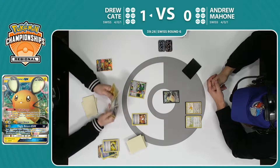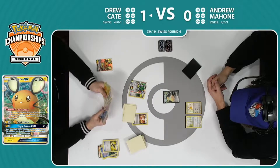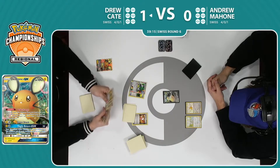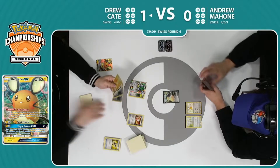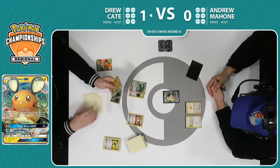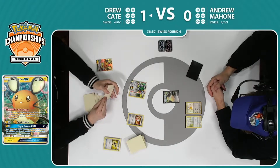Trainer's Mail here does not hit something immediately useful, so Drew might have to think about what he wants to do. His hand is kind of awkward — he does have three energies he's holding on to, it looks like no true way to discard them just yet. It seems like he really just wants to keep the chain going with Quick Balls, Ultra Balls, and Battle Compressors and other things, but I think it might just end here. Just a little bit awkward — he's even considering just grabbing the VS Seeker.